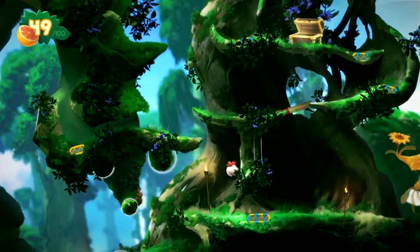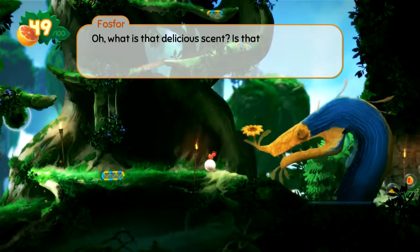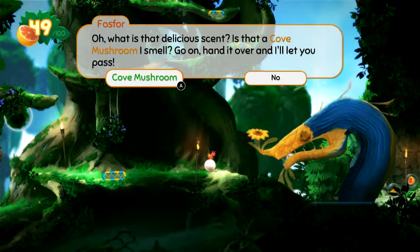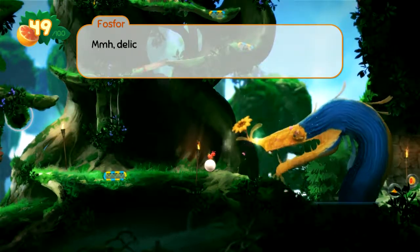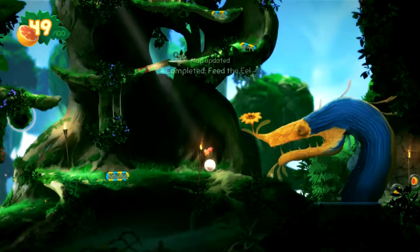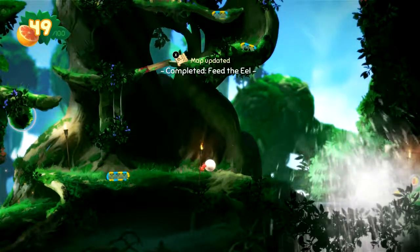I think we just go straight this way. Hey, buddy. Hey, Phosphor. What is that delicious scent? Is that a cove mushroom I smell? Go on — hand it over, I'll let you pass. Delicious. You're not a bad sort, Beetle — go ahead and cross my pond, I won't stop you anymore. Mission complete! Maybe now we can get this badge delivered.